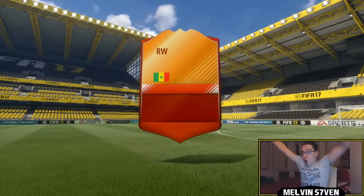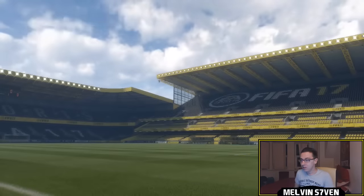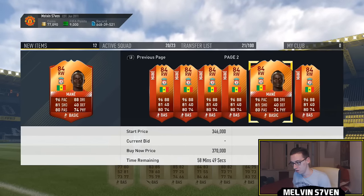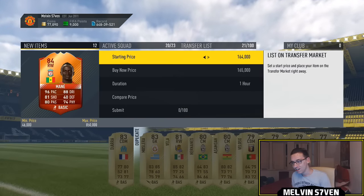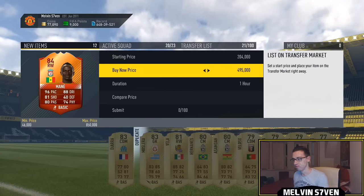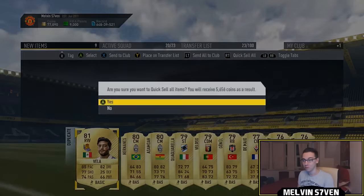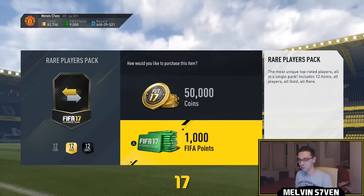We get a Man of the Match — oh yes, we get Sadio Mané! Holy shit! He's gonna be going for a ton. Oh my god, how's he that cheap already? Sadio Mané, holy shit. Yeah, I'm gonna list him for 495k — he'll go down but jesus christ, that's a great start. I'll take that Sadio Mané. That's probably the best Team in the Tournament card I could have possibly got.